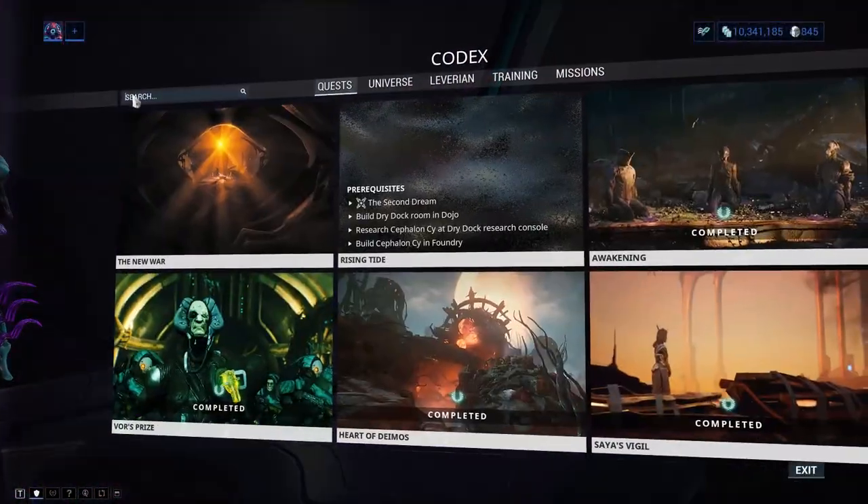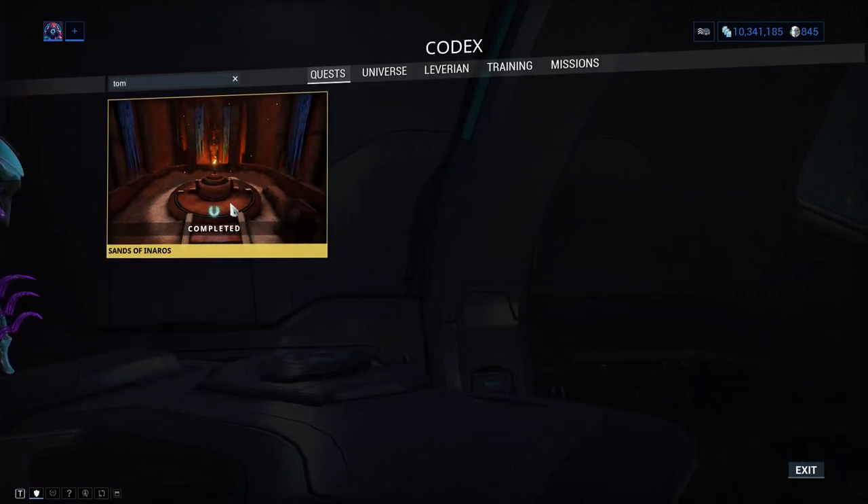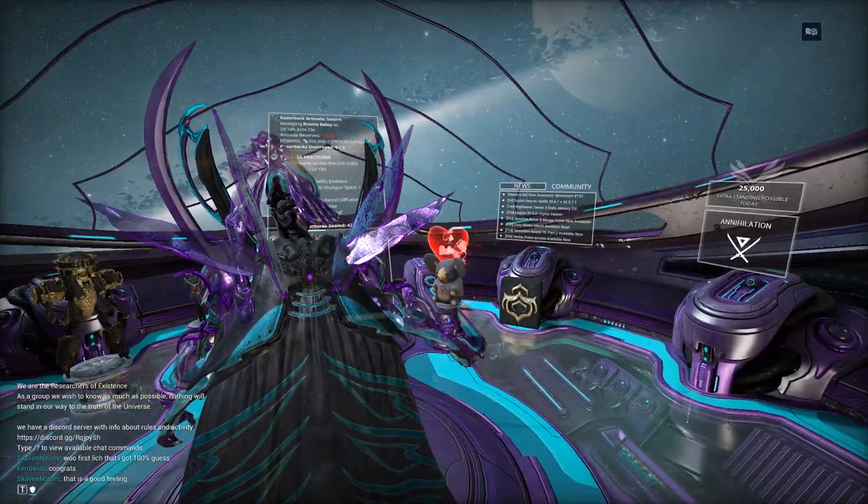Inaros is gained by doing the Sands of Inaros quest, which is purchasable from the Void Trader when he comes around every second Friday for 100 ducats and 100,000 credits.